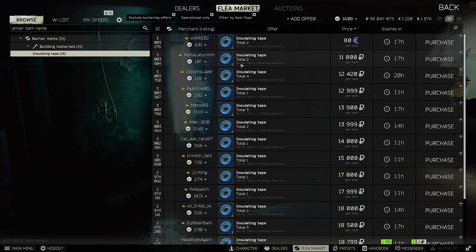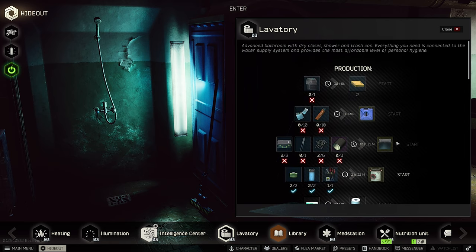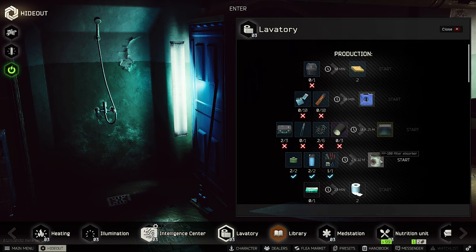Insulating tape can sell for 30k early on since you need it for barter to get tool sets. Normal duct tape is 10–20k but is cheap right now, making the keg tape craft easy to do. With keg tape you can craft your lucky scav box or magazines needed for quests and gunsmith parts. I wouldn't craft the FP100 filter — you can sell the water filter in mid and late wipe for about 100,000 rubles; one purified water also sells for 100–150k, so buying the FP100 filter from the market is cheaper.